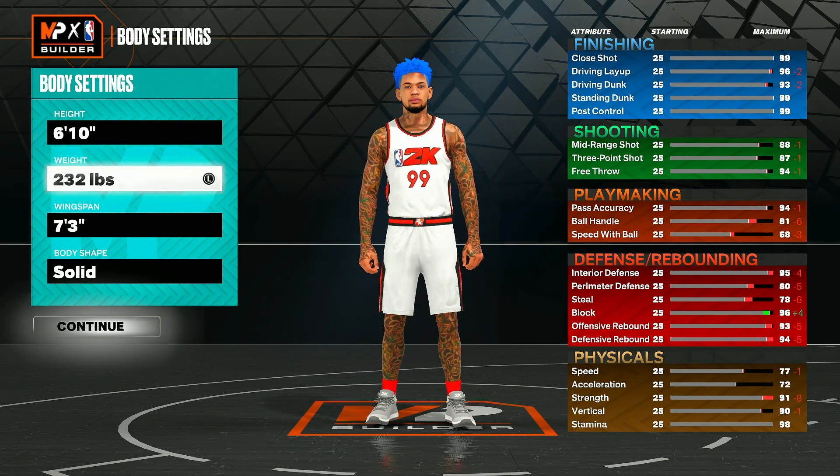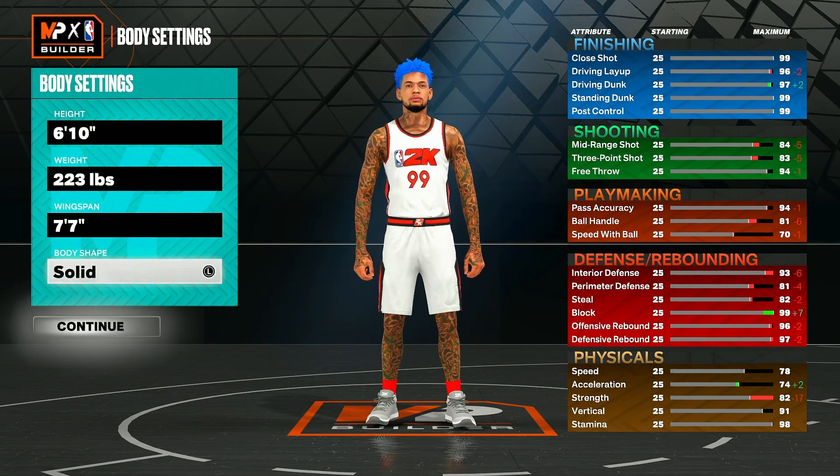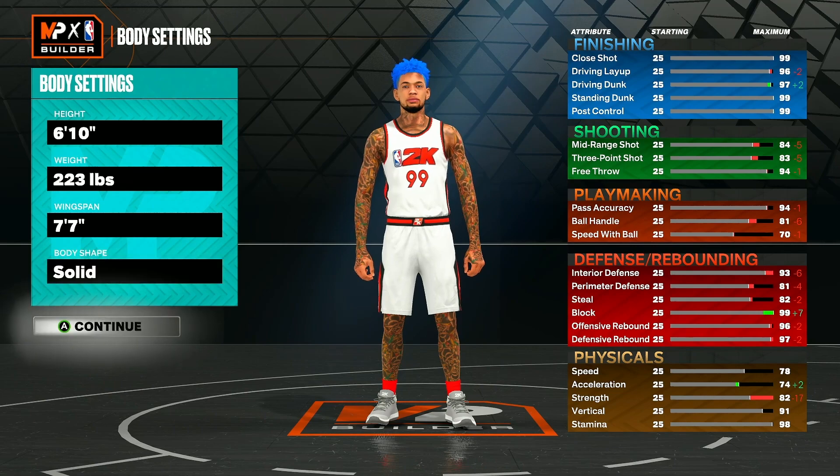For your weight, you're going to want to go with 223 pounds. It seems like it's going to be a small big man build, but trust me you will be fine — you still get up to an 82 strength, so you get Silver Bully and you'll be able to lock up people in the paint. Our wingspan is going to be seven foot seven. This way you still get a really good three-point shot, the 82 strength for Silver Bully, great driving dunk, great finishing stats, and amazing defensive stats. For body shape, I think Solid looks the best, but you can go with Defined if you want a bigger-looking build.